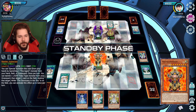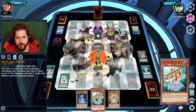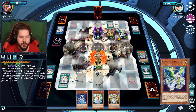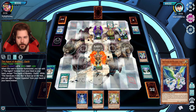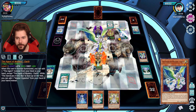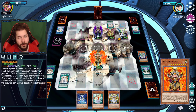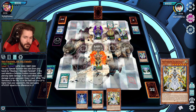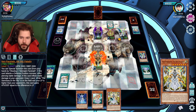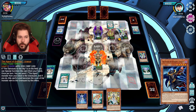It gives us time to learn! I'll normal summon the Earth. When this card is normal summoned, you can add one Agent monster from your deck to your hand, except Agent of Mystery Earth. So pretty much what I just did. And since you have the Sanctuary in the Sky, you can get your own Hyperion and you're much better equipped to use it. I think I'm going to add the Uranus, because I already had a Hyperion in hand.